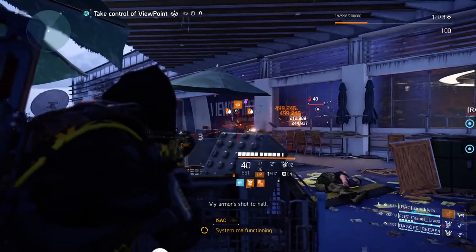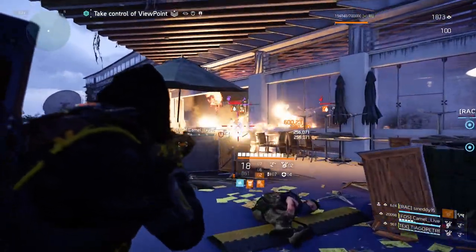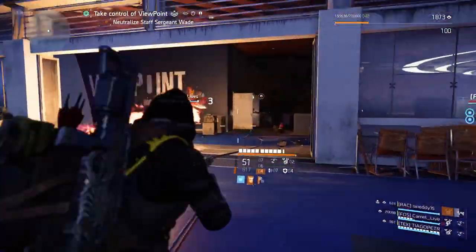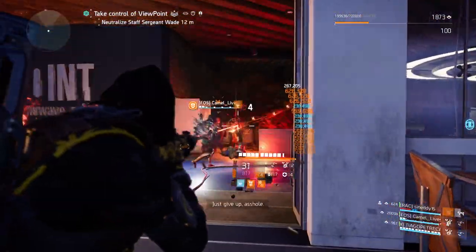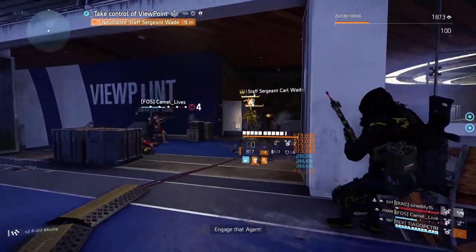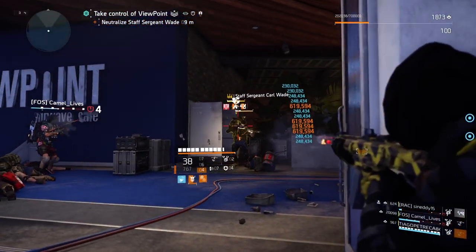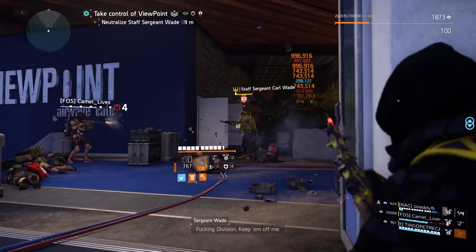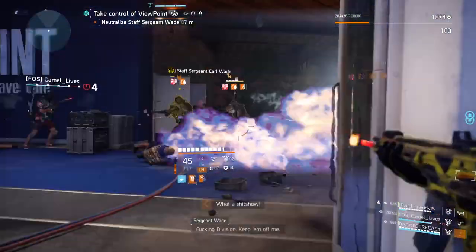If you count how many times I've said critical hit chance or critical hit damage in my videos, please let me know in the comments below — I want to know! The backpack talent is Unstoppable Force, which increases total weapon damage by 5% for 15 seconds, stacking up to 5 times — so that means 25% weapon damage over 15 seconds.